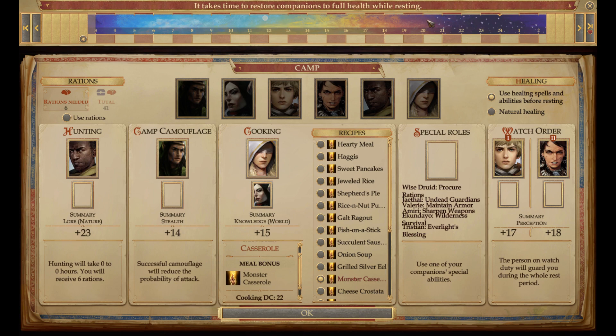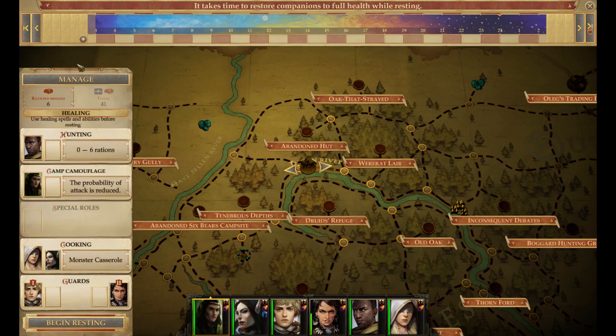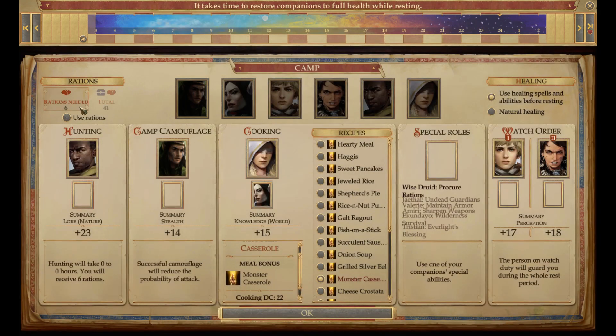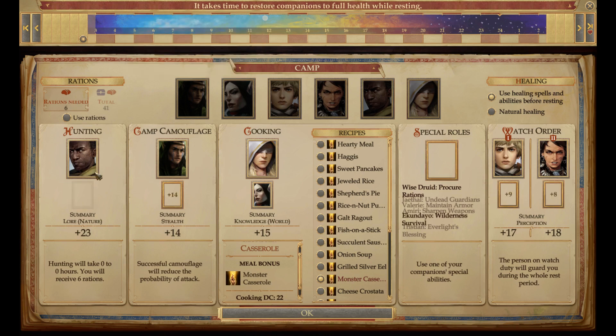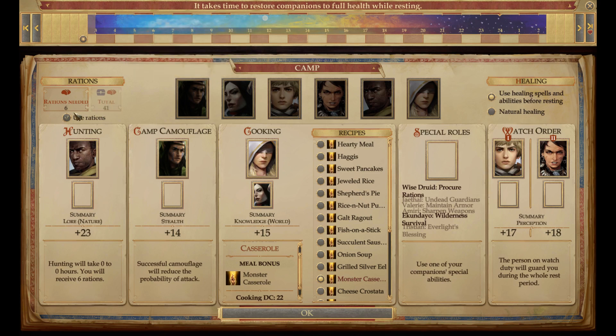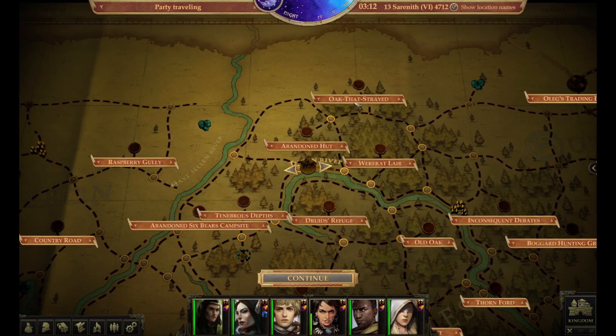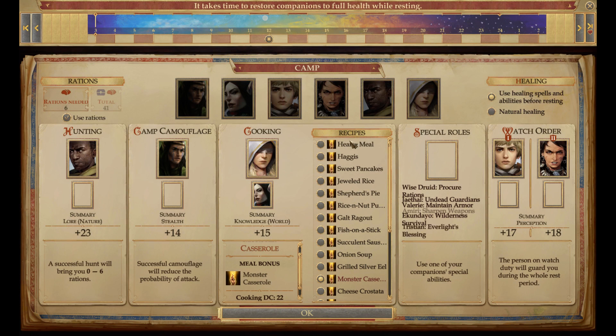Don't bother with all those extra options — the main idea is for you to be able to rest your party. Now, there are some areas in a dungeon where they don't give you an opportunity to hunt. When it says you can't hunt here, all you need to do is hover over to where you see total rations and click 'Use Rations.' You can fully heal yourself that way.